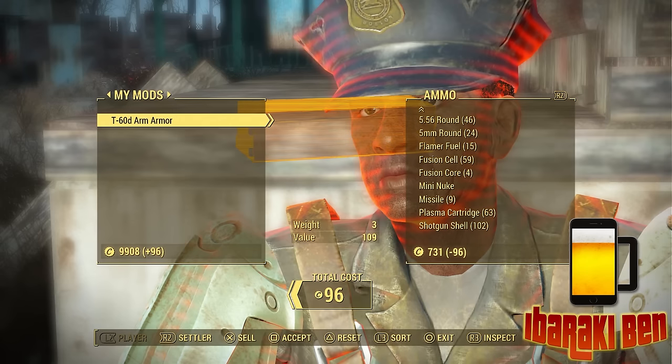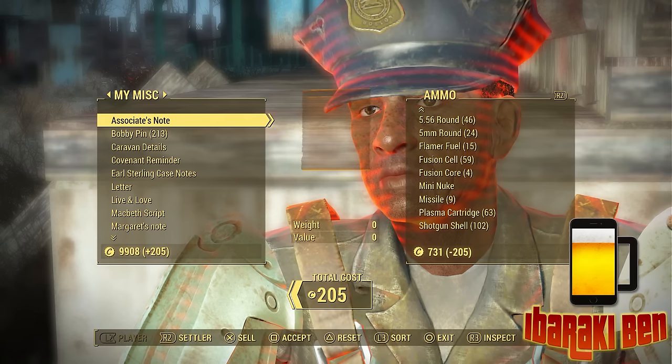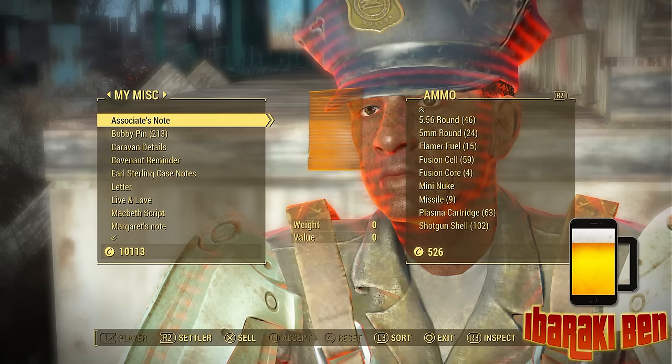I don't need that — sell that. Don't need that because I've already done that — sell that. 205 caps, no problem on my old upgrades. Accept that and free money. Excellent.